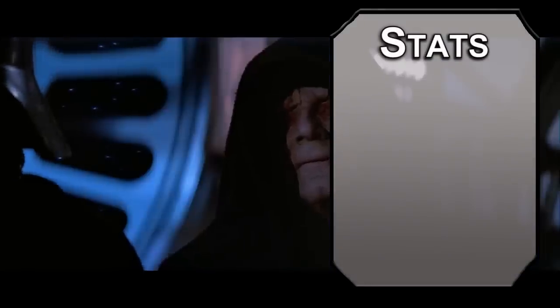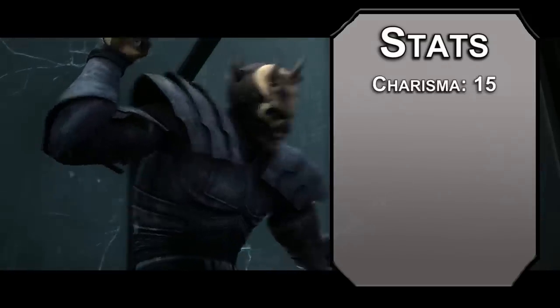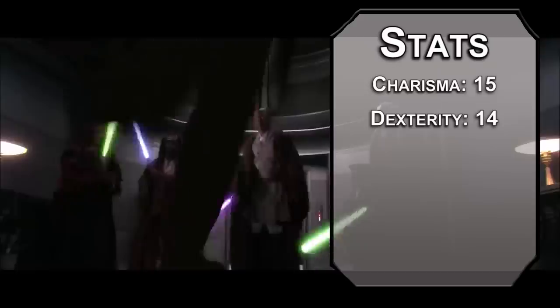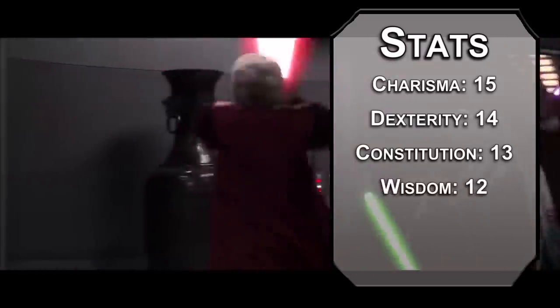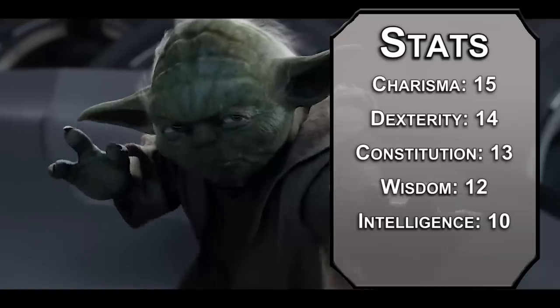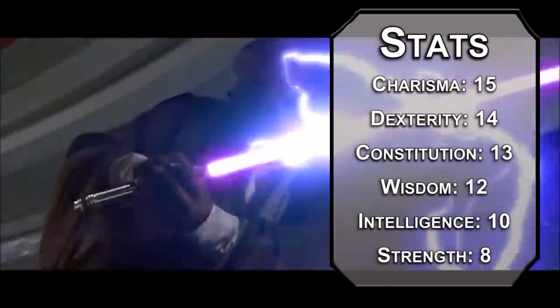For stats, we're using the standard point array from the Player's Handbook. Charisma will be number one — you're persuasive, deceptive, and intimidating. Dexterity after that; the whole feeble old man act is just that, an act. Constitution next — attempts on your life might leave you scarred and deformed, but not dead. Wisdom will follow; you gotta be able to read people to determine who your next apprentice will be, or just see who's winning any given fight and shout, DO IT! Intelligence is a bit lower — he's a schemer, but that just means you're brave enough for politics, which is Charisma. Hold up Strength — you lift with the Force, not your core.